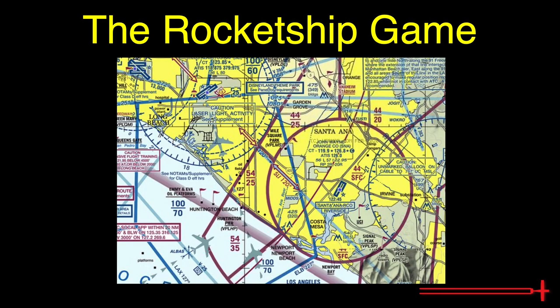Open the chart up and select a random point on the chart. This point can be chosen with your eyes closed, by an instructor, or during a game of darts. Once you've selected a random location, pretend you're in a rocket ship launching off perfectly vertical. On your way to outer space, what classes of airspace would you encounter?